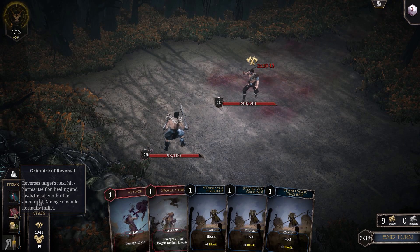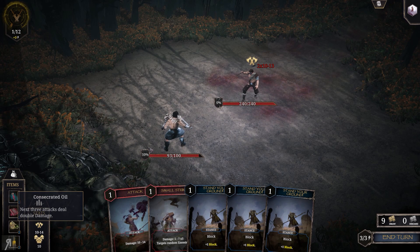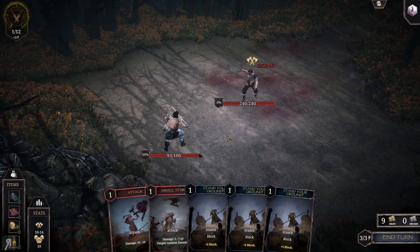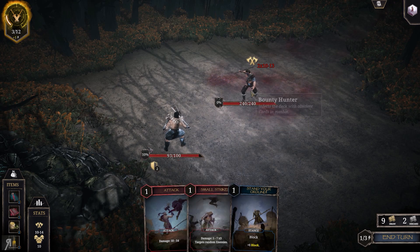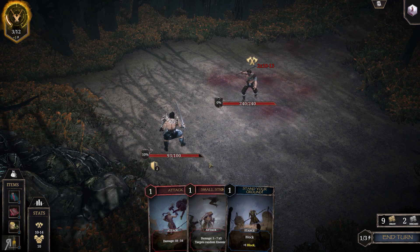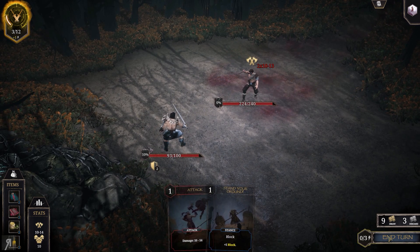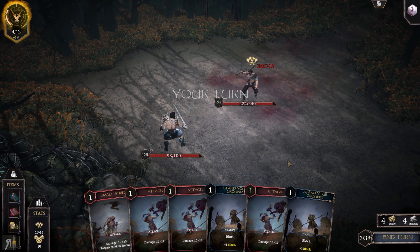Grimoire of Reversal: reverses the target's next hit — harms itself on healing and heals the player for the amount of damage it would normally inflict. That seems like a very good item. I've just gained a huge amount of really good items. I'll use a bunch of stance cards since this guy is going to attack me twice. I've already used two blocks, and he'll take a little time to kill but I don't really mind.